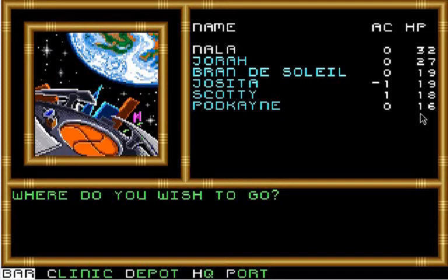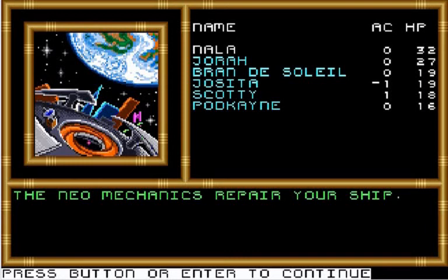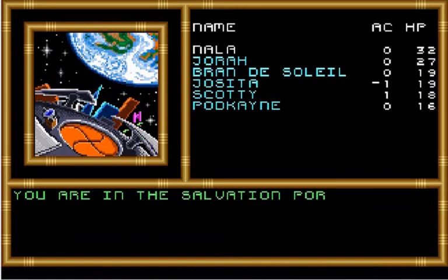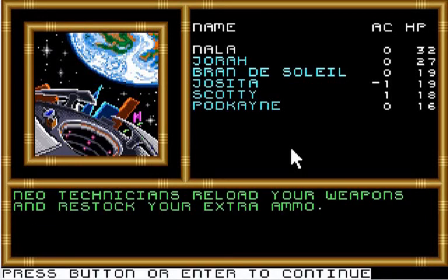We are ready to head out to our fun and exciting job of salvaging space junk floating around. Let's head to the port. Nothing too complicated about navigating a tug. Basically any services at the port are free at Salvation but they cost money any place else. Your ship is refueled, which we don't really need to worry about in this case because it's just a stupid little space tug.